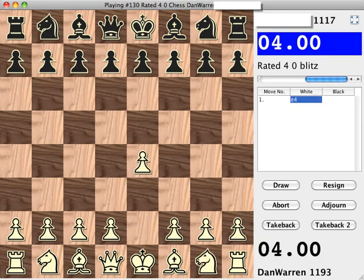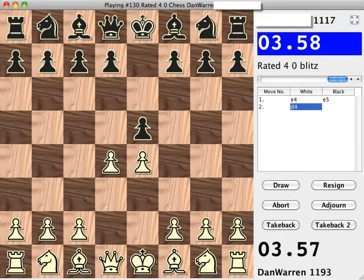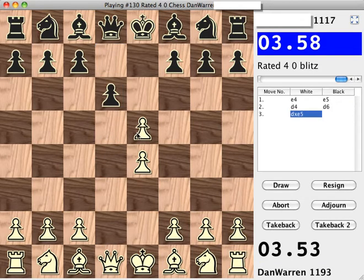Hi, this is Dan. Today I'd like to play a game of 4-minute Blitz Chess on FICS. So I opened pawn to e4, and my opponent played pawn to e5, and I continued pawn to d4, which is the center game.